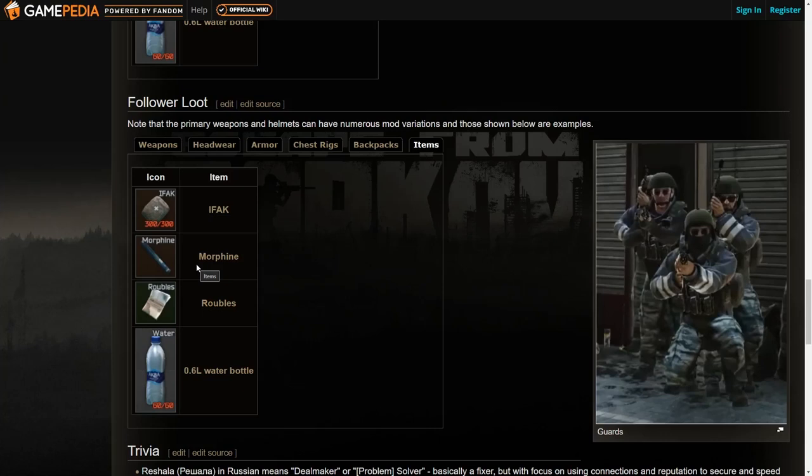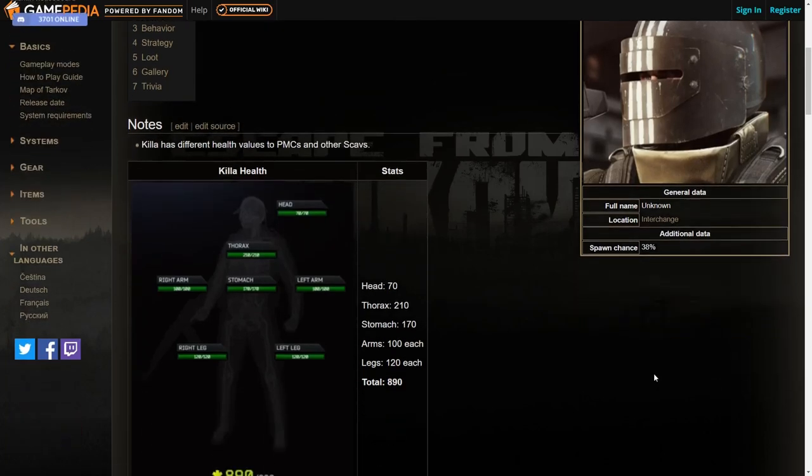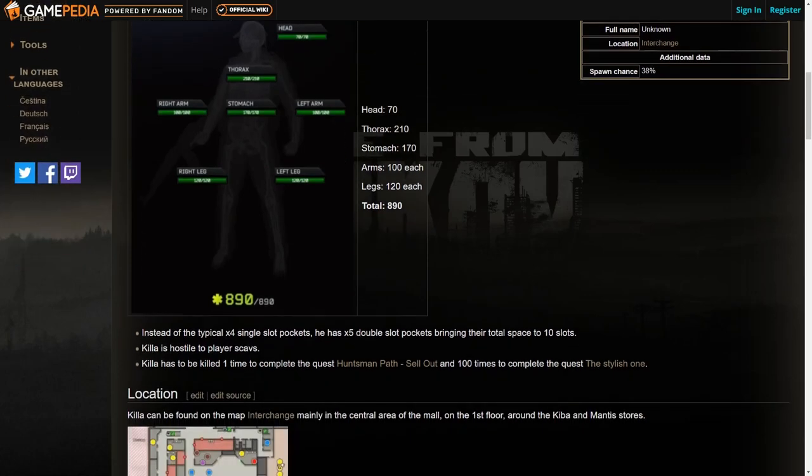I'm going to go through the other bosses a bit quicker now. Next is Killa, another popular boss found on Interchange with a 38% spawn rate. He has more health than Rashala but has no followers — you usually see him crouched down by himself. He does good damage and has some really good armor. The lack of followers can make him easier for some people.